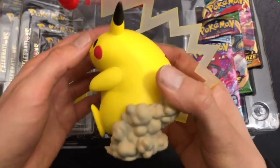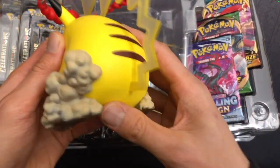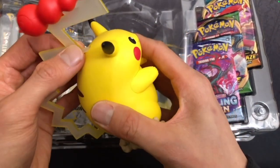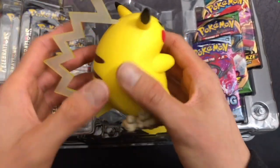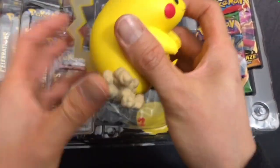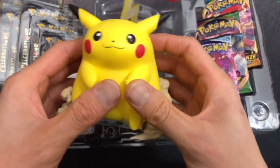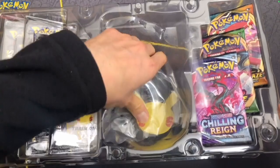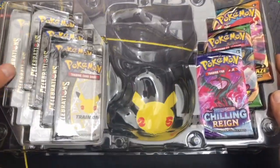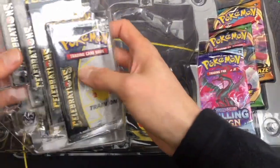Looks like it's intact — thankfully, I would have been very disappointed if it was broken. Looks like it's in good shape here. This will sit nicely on a table. There's just a wrap. Let's see what we've got here.